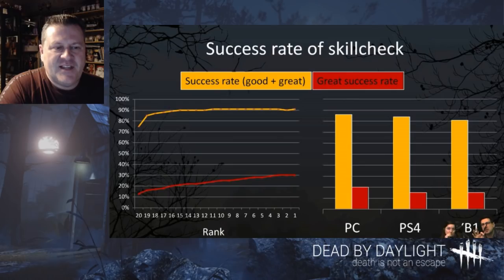They showed an interesting statistic: success rates for hitting skill checks. On the left are rank 20s, on the right are rank 1s, with bar graphs for PC, PS4, and Xbox One. At rank 20, the success rate for getting a good or great skill check is about 75%. At rank 1, it's around 90.5%. For hitting greats specifically, rank 20s do it about 12% of the time, while rank 1s are hitting greats about 30% of the time — pretty good.